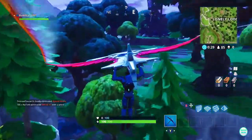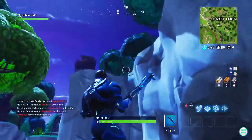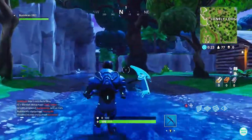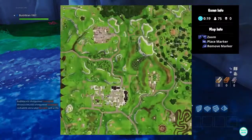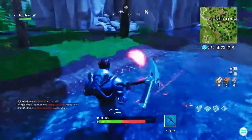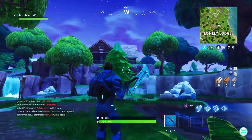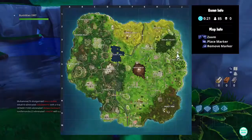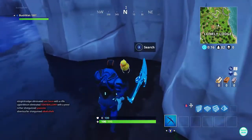We're at Lonely Lodge now. Drop at this shack, not far from the tower, and there's one just here — I'll show you on the map. It's at the end of the stream. There's another one at Lonely Lodge just outside the lodge up there, in the pond just here.